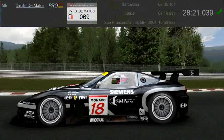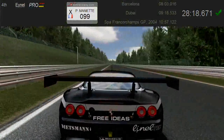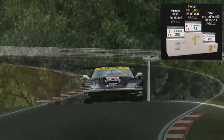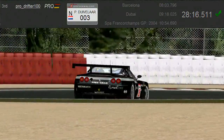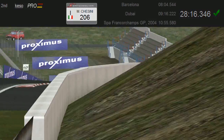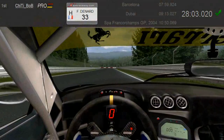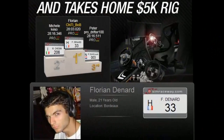The top five all got geared to enhance their sim racing careers. In fifth place with a total time of 28 minutes and just over 21 seconds was 28-year-old Dimitri D'Amatos from France. In fourth, besting Dimitri by less than three seconds with a total time of 28:18.671, also from France, Pierre Manette. Both drivers won a set of Steel Series Siberia headphones. Rounding out the podium with a 28:16.511 from the Netherlands, Peter Duvalaar. And in second place, beating Peter by less than two-tenths of a second with a time of 28:16.346, hailing from Italy, Michel Chazini.